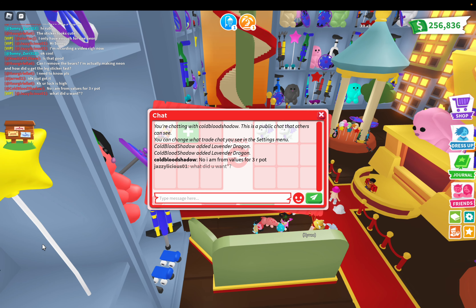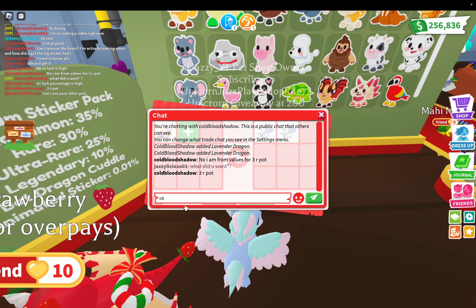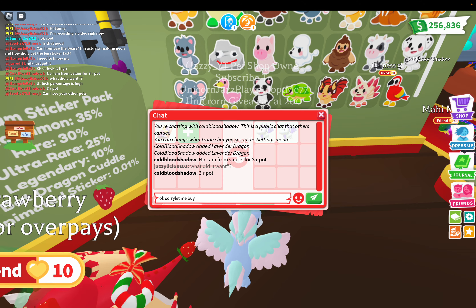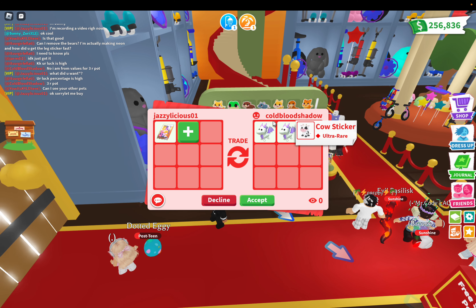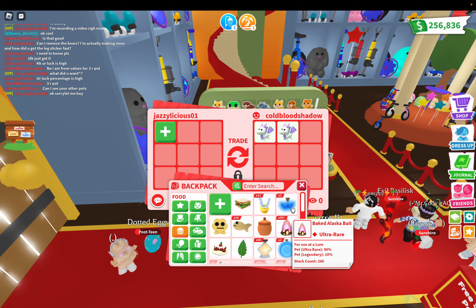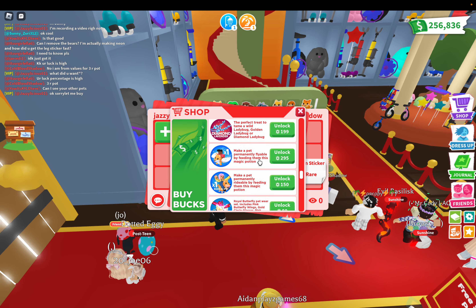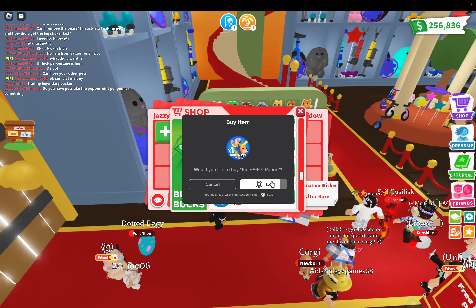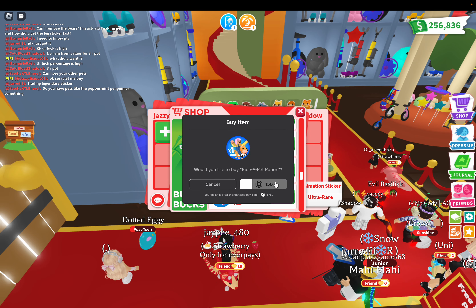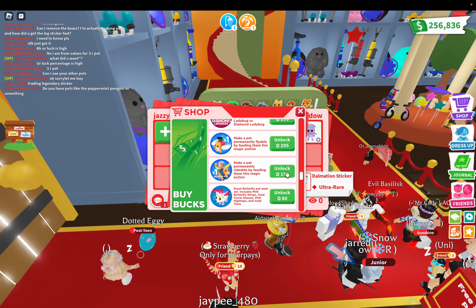Oh no, he wants values for three ride potions. Okay, sorry — this is from my website, let me buy some. So he said he's from the website. I think I gotta buy more potions — I trade ride potions, you guys. That's how I get the majority of my pets, trading ride potions and Robux items. You get a lot of good stuff for that.